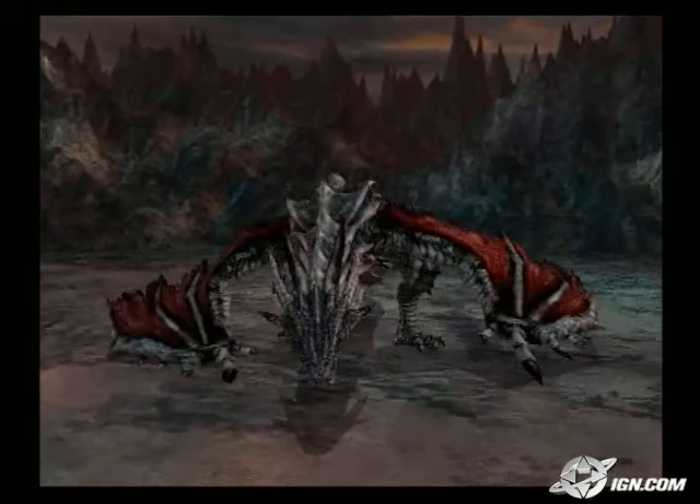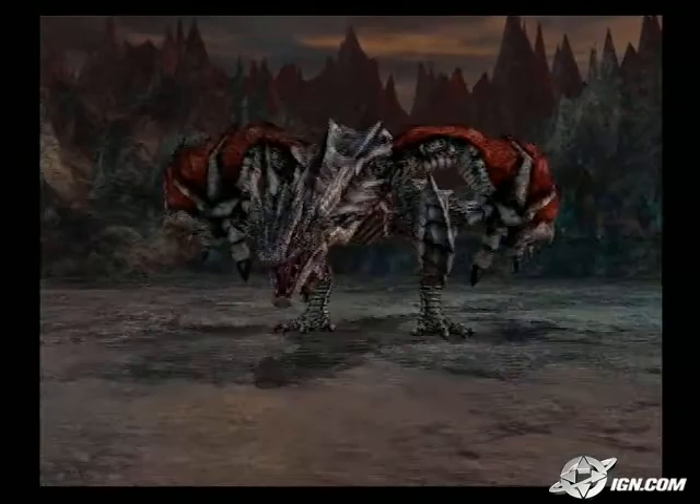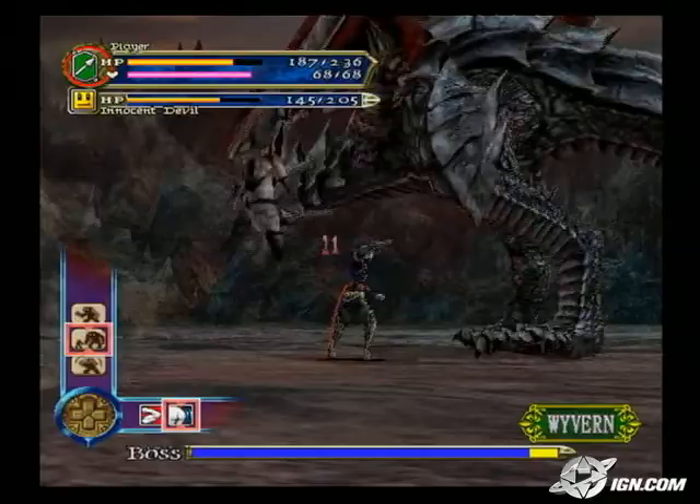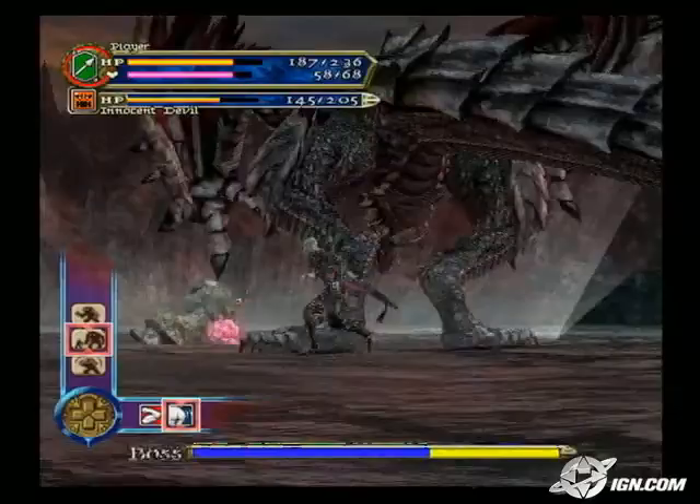How they actually evolve we're not going to reveal at this point, but there will be steps in the evolution where they can go down a different path and become another type. As for the sub-weapon part of it, Hector doesn't have those innate abilities, but by using the innocent devils he can have magic effects. That doesn't mean Hector just lets the innocent devils do all the fighting — certainly not, which is why we've built a lot of different weapons for Hector to use and discover throughout the course of the game.